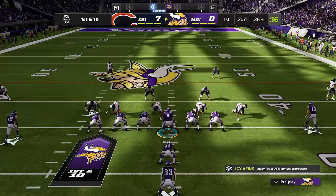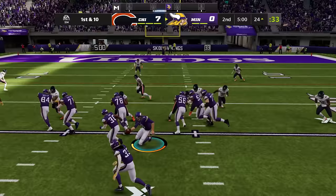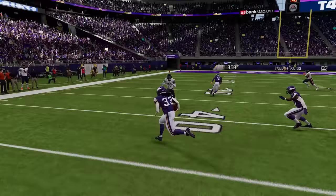Dalvin Cook's X-Factor is First One Free, which gives him a higher chance to fake out defenders on jukes, spins, or hurdles. To get him into the zone he needs three rushes of 10 plus yards. Now he's in the zone, he's ready to claim a victim and take some ankles. He's going to get a one-on-one with Jalen Johnson on the outside, break his ankles, and make his hands touch the turf. We need to watch this one back in slow motion — he's going one way, the defender's going the other.